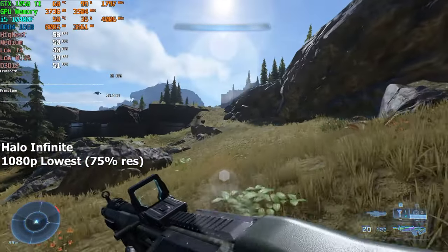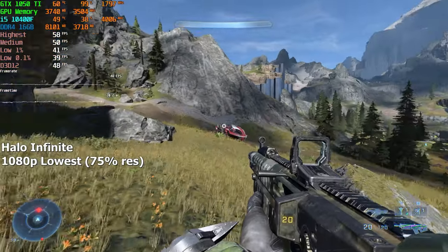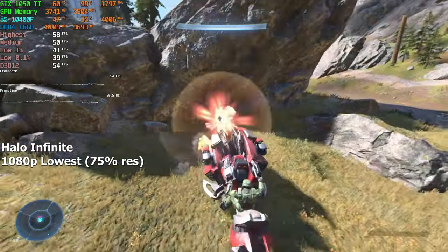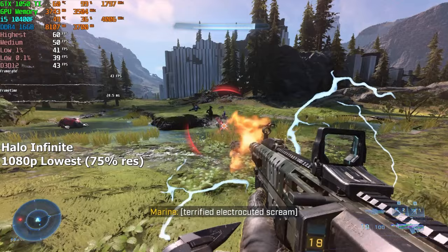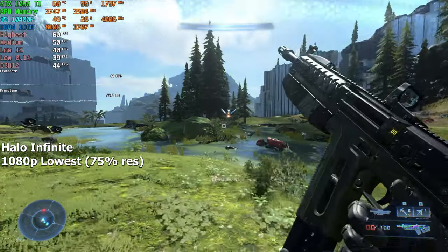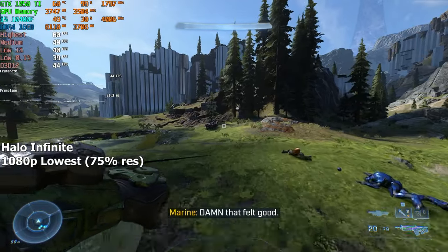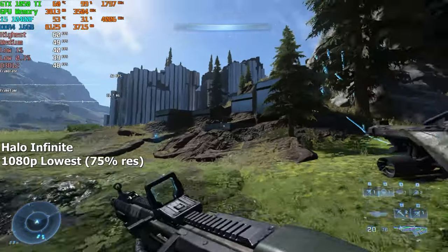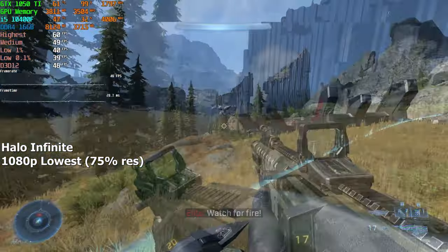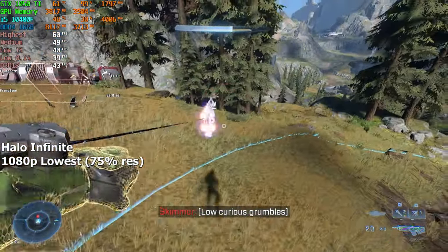Halo Infinite. I was a bit worried because I know how demanding this game is, so I went straight for the lowest settings and reduced the resolution scale down to 75%. And I have to say, it wasn't half bad — in fact, it was pretty alright. The input latency was decent and I didn't see a single stutter throughout the game. The FPS never went below 40 and mostly stayed between the high 40s and low 50s. From my point of view, this is actually playable, and I think you'll have a great time playing it if this is the GPU you have.